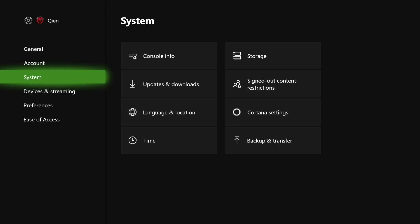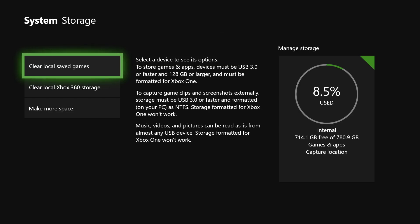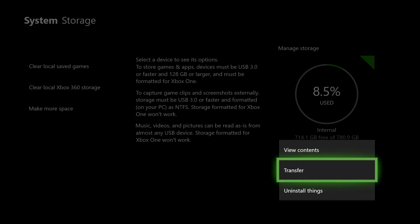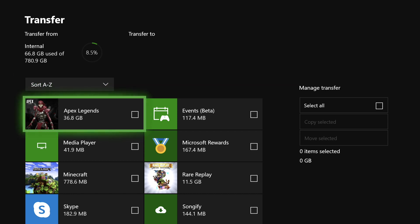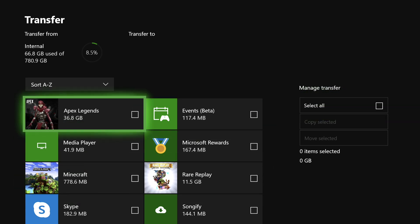If you don't want to delete your saved data, go back to System, go to Storage, and connect an external hard drive or USB flash drive. Transfer your data there. Keep in mind it could happen that the data is corrupted, so once you transfer it back to your internal storage you might still have the same problem. Just click Transfer and select what you want to move, like Minecraft for example. Now let's go to the next fix.